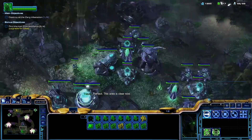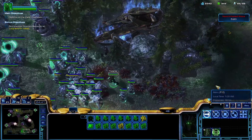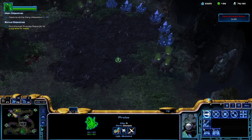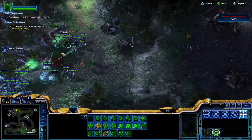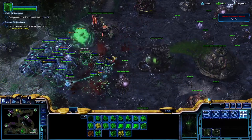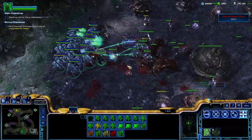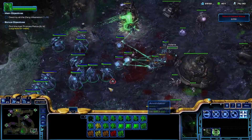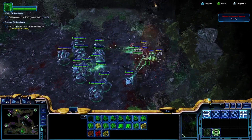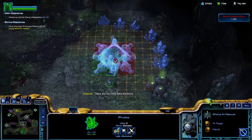We destroyed that. We can build a base here if we want, but we got some big swarms coming. Luckily most of them are just infested Terrans, so they're pretty weak. I'm gonna go try taking this area now, clearing out this base over here. There's a lot of dudes here so we gotta be careful. We have quite a few of these immortal-type dudes — they're big punchers and they're gonna survive a lot of the damage. We cleared this out. Oh, here's some resources — pretty nice.